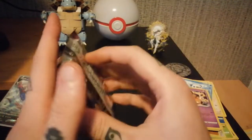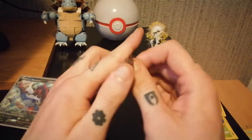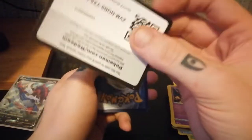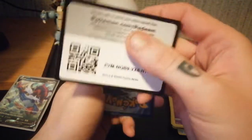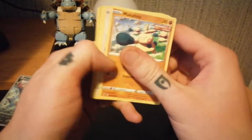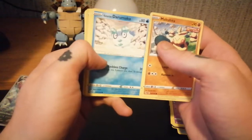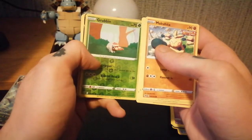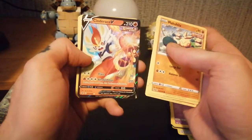I'm not doing too well this tin. And on to the last pack of Fusion Strike — Maki, Hitmontop, Rookidee, Darumaka, Sizzlipede, Stufful, Grubbin, reverse holo, and Cinderace.